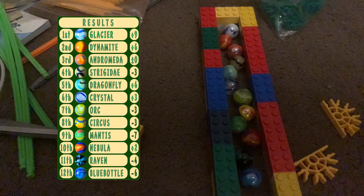The full finishing order: Strigidae in 4th, Dragonfly 5th, Crystal 6th, Orc 7th, Serkis 8th, Mantis 9th, Nebula 10th, Raven 11th, and finally Blue Bottle in 12th.